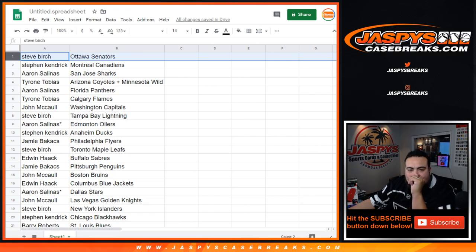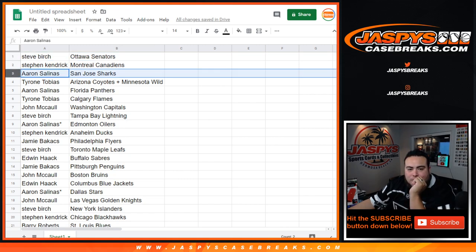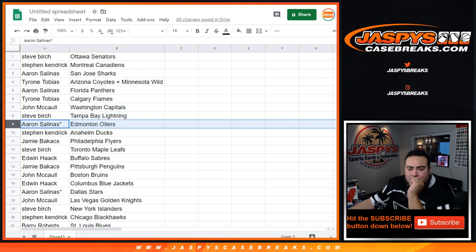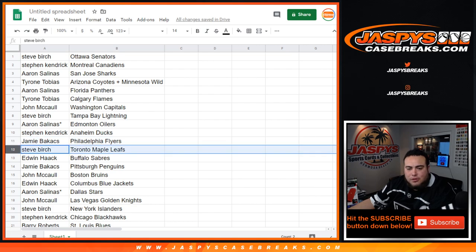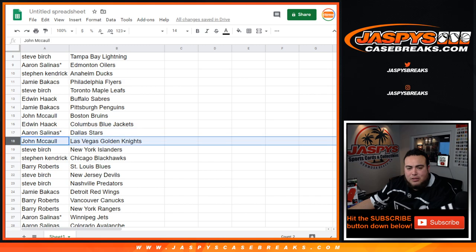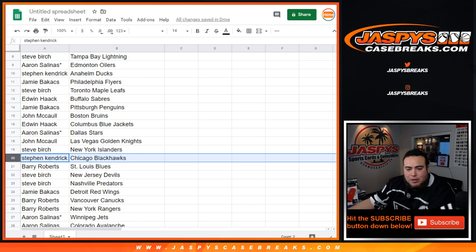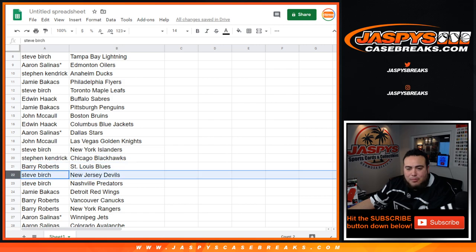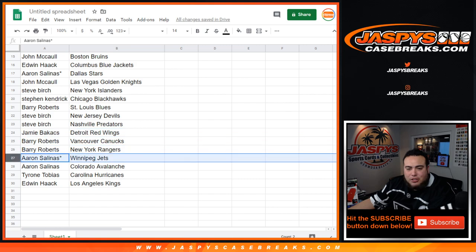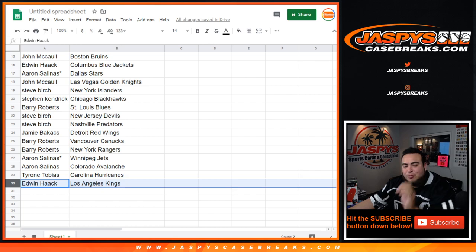Steve got the Ottawa Senators. Stephen K got the Canadiens. Aaron with the Sharks. Tyrone with the Minnesota Wild and Coyotes. Panthers going to Tyrone. Flames to John. Capitals to John. Steve with the Lightning. Oilers to last spot Mojo. Stephen K with the Ducks. Jamie with the Flyers. Steve with the Leafs. Edwin with the Sabres. Jamie with the Penguins. John with the Bruins. Edwin with the Blue Jackets. Aaron with the Stars. Last spot Mojo: John with the Knights. Steve with the Islanders. Stephen K with the Blackhawks. Barry with the Blues. Steve with the Devils. Jamie with the Red Wings. Barry with the Canucks as well as the Rangers. Aaron with the Jets and Avalanche. Tyrone with the Hurricanes. Edwin with the Kings.